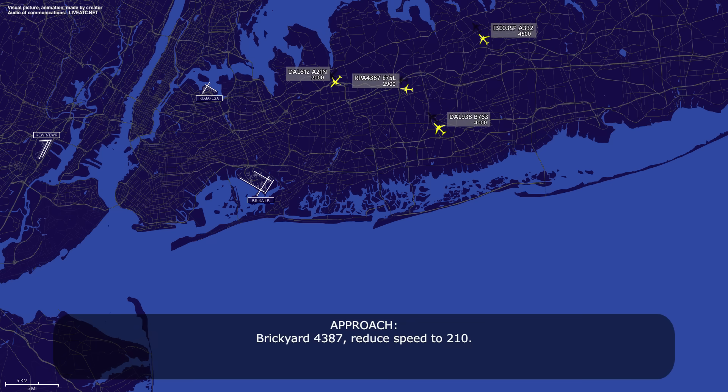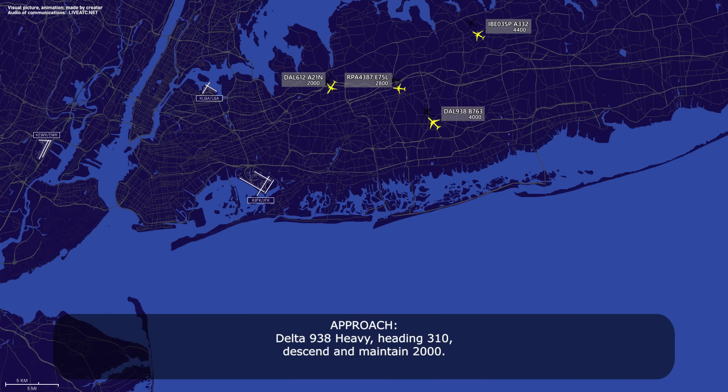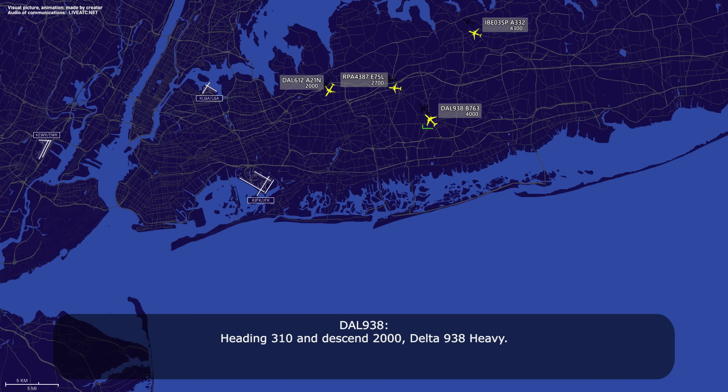Brake Guard 4387, reduce speed to 210. Speed 210, Brake Guard 4387. Delta 938 heavy, heading 310, descend maintain 2000. Heading 310 and descend 2000, Delta 938 heavy.